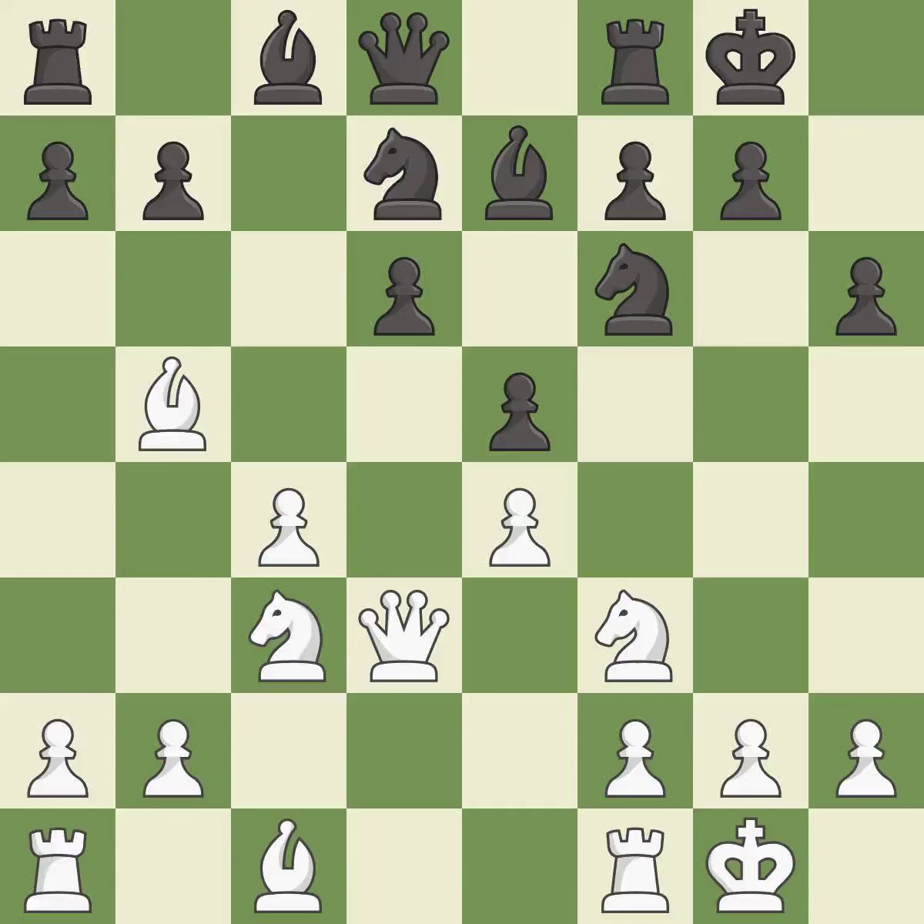Castling develops a rook while also moving the king to safety. Castling to the same side of the board as the opponent tends to lead to less sharp positions compared with opposite side castling — it is excellent. After all captures, this is an equal trade.